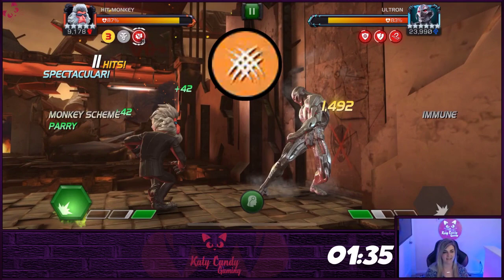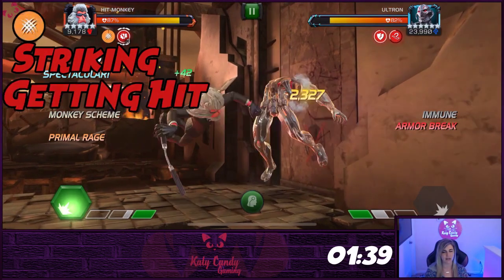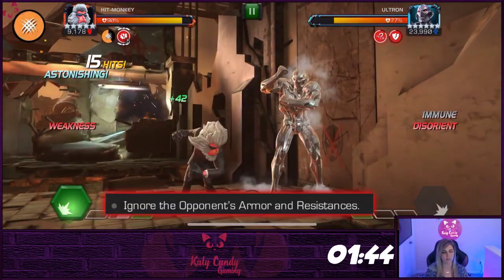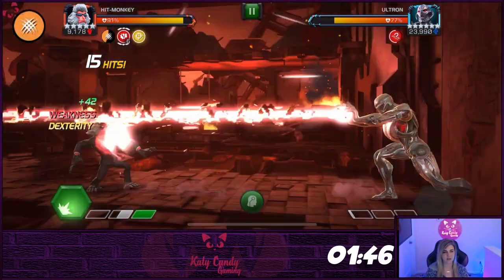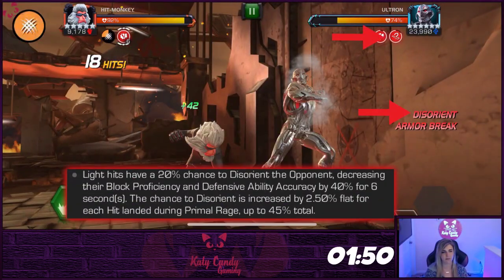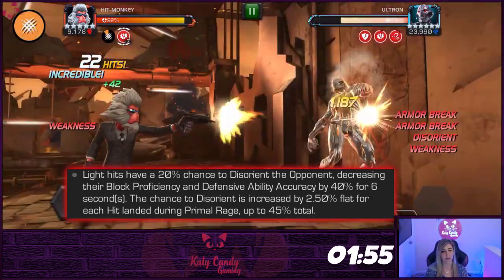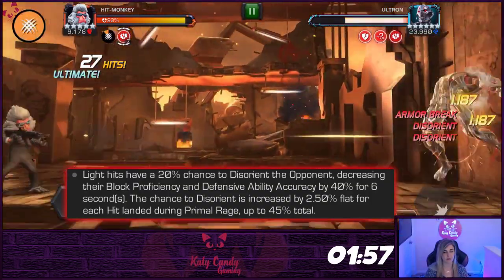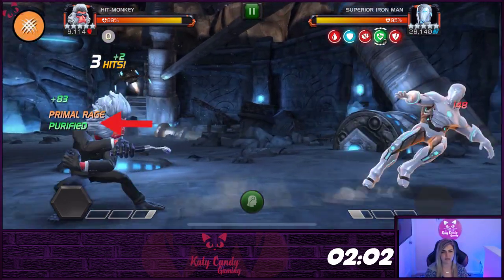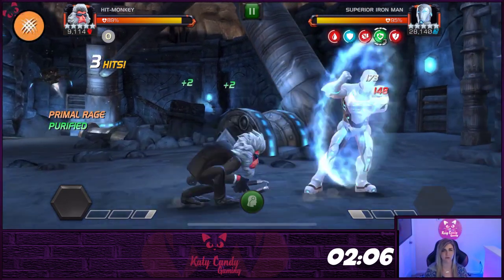To activate Primal Rage for 8 seconds, your immediate action after getting Monkey Scheme needs to be striking your opponent, getting hit, or hitting into the block. While Primal Rage is active, Hitmonkey will ignore armor and resistance. Light attacks and specials will have a flat 20% chance to disorient the opponent, lowering defensive ability accuracy by 40% for 6 seconds if applied from a light attack, or 9 seconds if applied from a special. If Hitmonkey has a damage over time or stun debuff on him, then Primal Rage will be consumed and one instance of each debuff will be removed, making him very suicide friendly.